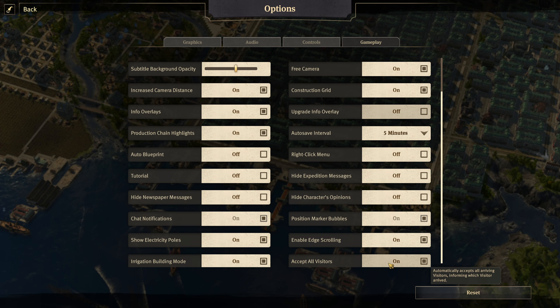With Game Update 9, whenever a visitor comes through your public pier you get a prompt giving you their name, stats, and the option to accept or deny. Since there's no reason not to accept them all, you can turn on 'Auto-Accept All Visitors' — you'll just get a brief notification of who turned up. You also have the option for 'Irrigation Building Mode,' which ensures any agricultural crop plots in the Land of Lions DLC are only placed on irrigated land, so you can drag-select a large area and crops will only be placed where there is irrigation.